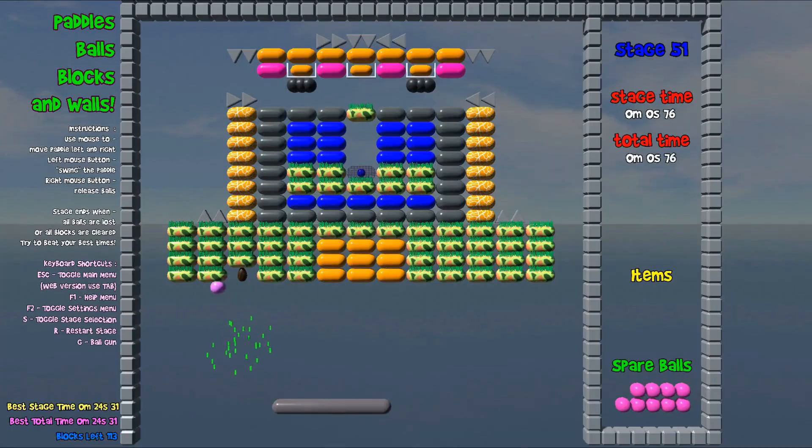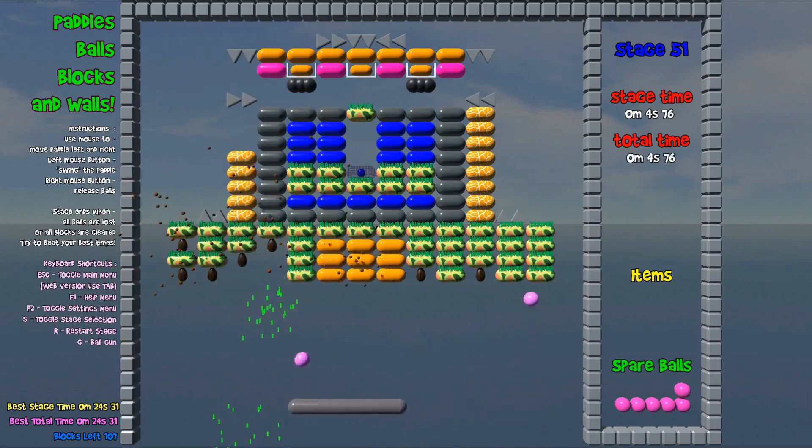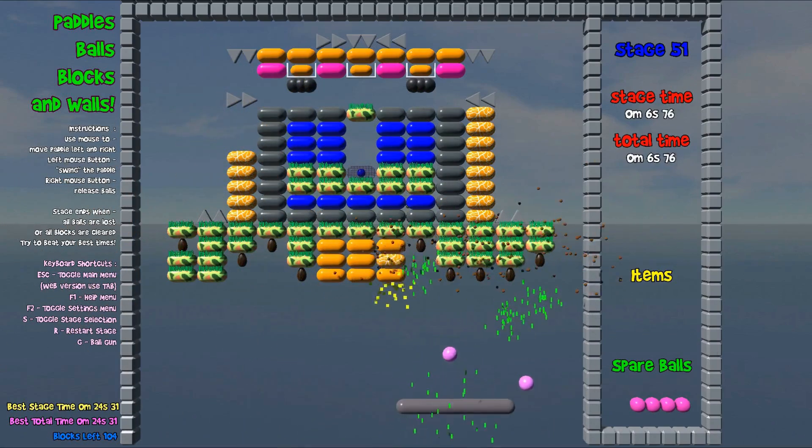One of the ideas is something I already made a short video on: green blocks. They drop a seed when destroyed, and if the seed is not destroyed in time, the green block grows back.